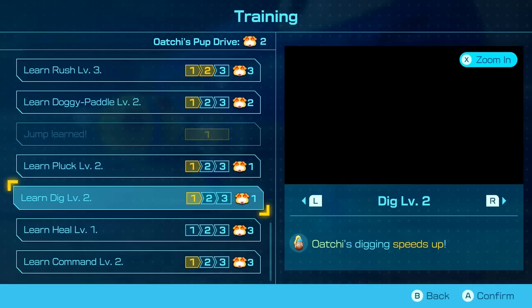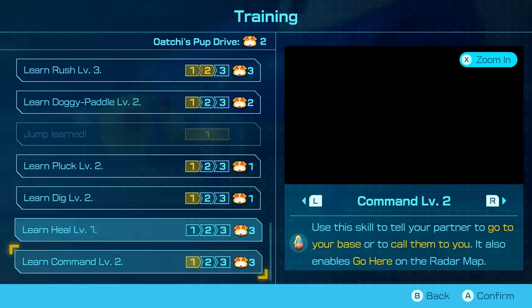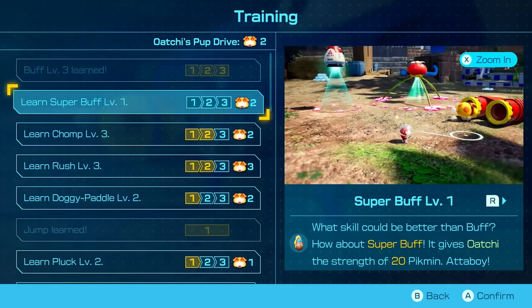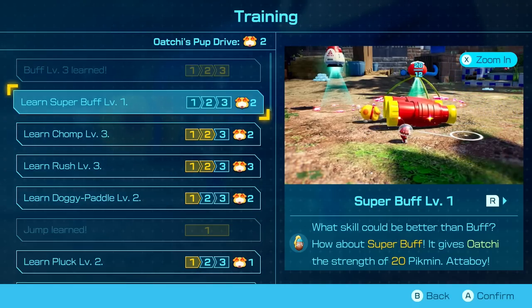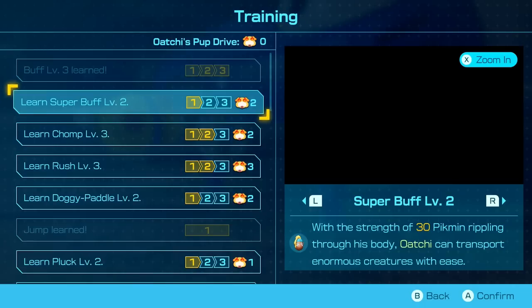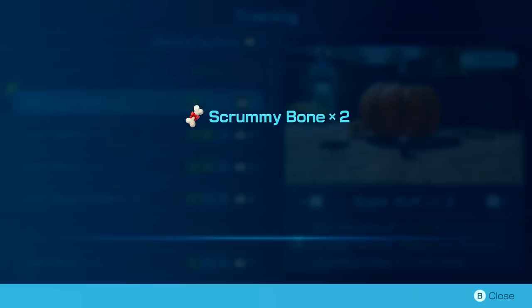Let's learn Pluck Level 1 — Ochi will help when you pluck pikmin sprouts. Being diversely good will be a good focus for now. Heal Level 1 increases Ochi's healing power — when injured, he'll recover as long as he takes it easy. I don't have enough points for that, so we'll learn Super Buff instead. Super Buff gives Ochi the strength of 20 pikmin. We've learned Super Buff Level 1 and get two scrummy bones as a reward.